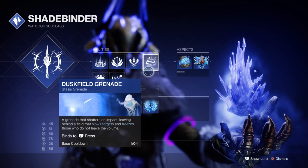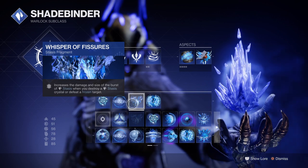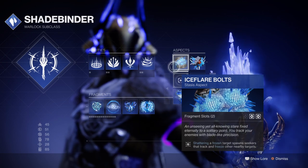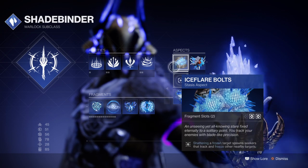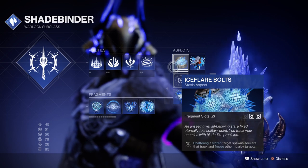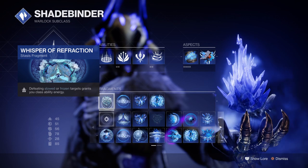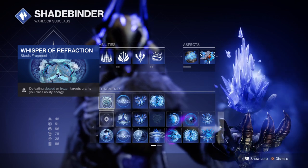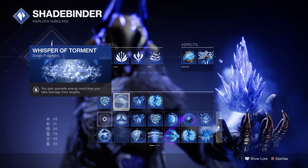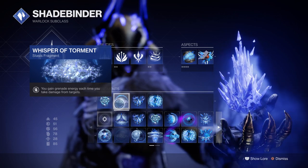Make sure you're getting as many shards from combatants as possible since you're going to be providing a round-the-clock buff, so use the Whispers of Fissures perk to make your shatter damage quicker and deadlier. Ice Flare Bolts are also recommended as they can bounce from one combatant to another, helping refreeze combatants with a long duration. Be aware that if you choose Stasis Turrets you'll need to drop another artifact mod. I also recommend Whisper of Refraction to regain class energy and Whisper of Torment so that every time you take damage you get grenade energy back. These can be swapped for Whispers of Bonds for super energy or Whispers of Rime for overshields to increase survivability.